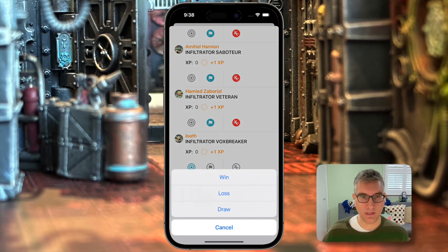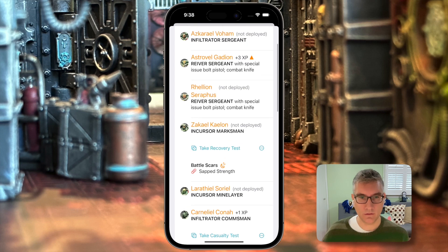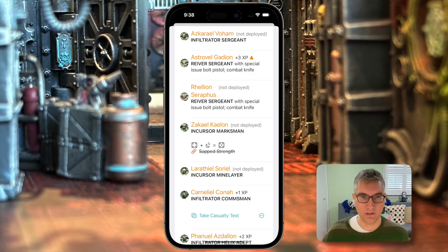When we're done, we can tap finish game and say whether it was a win, loss, or draw. On the post-game screen, you'll see the list of operatives for your entire roster, including those who weren't deployed. Our Reaver Sergeant Astrovel is going to level up — he has a little orange up arrow next to him. The people who were not deployed need to take recovery tests. Our marksman Zakail was injured before, so we have a choice to take his recovery test. You can also tap the menu to choose to automatically pass or fail it, if you're rolling dice manually. We'll just have the app roll for us. He rolled a four plus one for his rested tally because he was not deployed this game, adding up to five, which removes his sapped strength battle scar. He is ready to go next game.